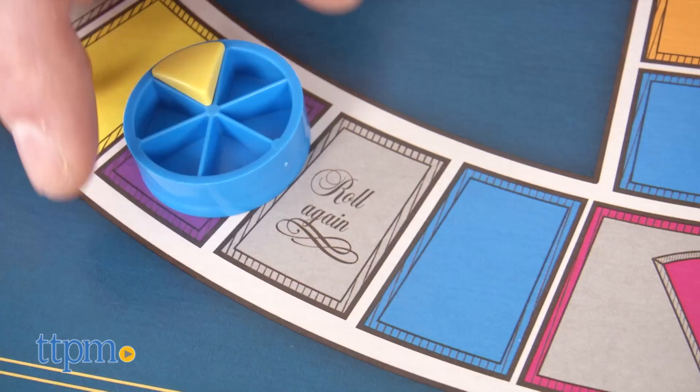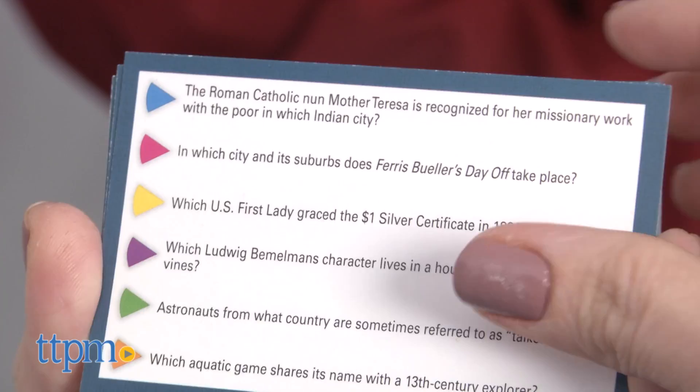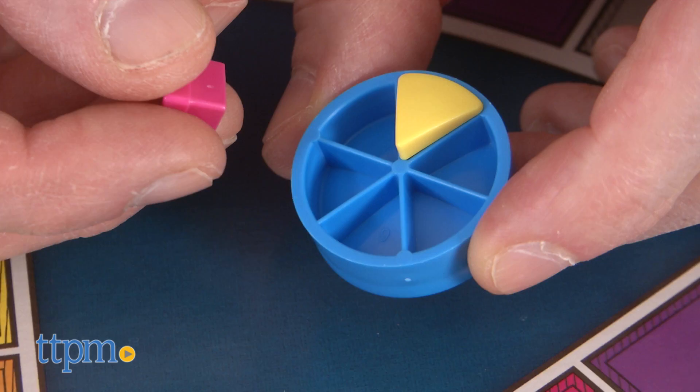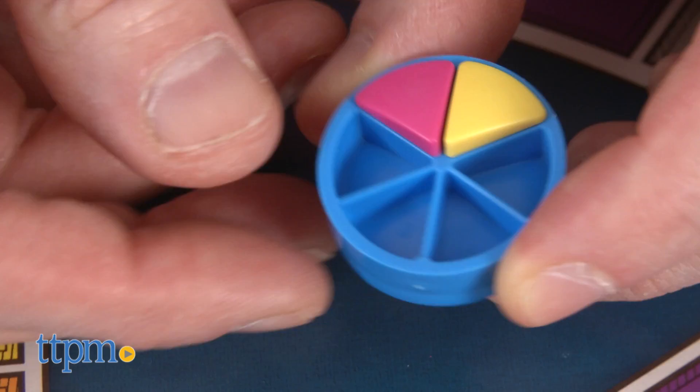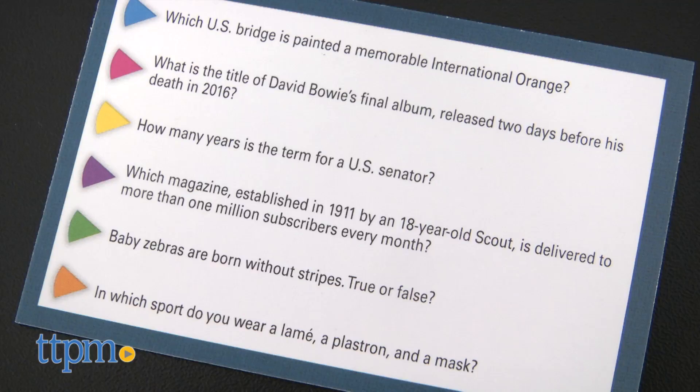Every time you land on a category headquarter space, a correct answer will earn you one of the six needed wedges. In which city and its suburbs does Ferris Bueller's Day Off take place? Chicago. Yes. Once you fill your wedge holder with six pieces, move to the center of the board where your opponents will pick a category to challenge you for the win.